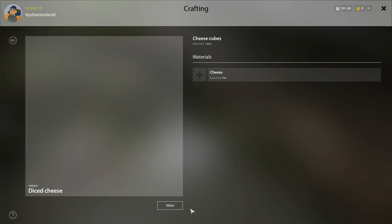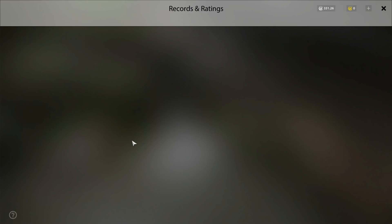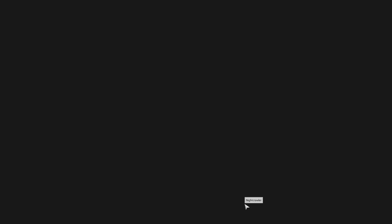Cheese is the best bait for tench. A lot of people say you don't need it, but that's not true. Check the weeklies — cheese and night crawlers are both listed as top picks for tench. Go to Kyoro lake, get about five pieces of cheese, make 100 cubes, and then come back.